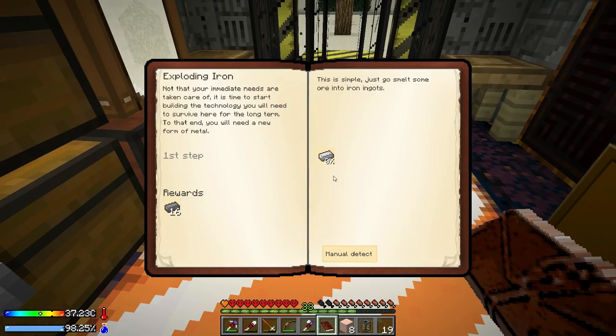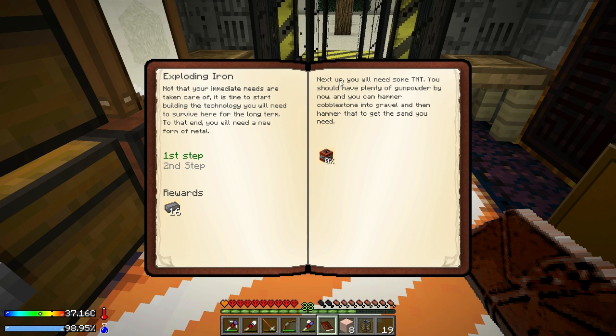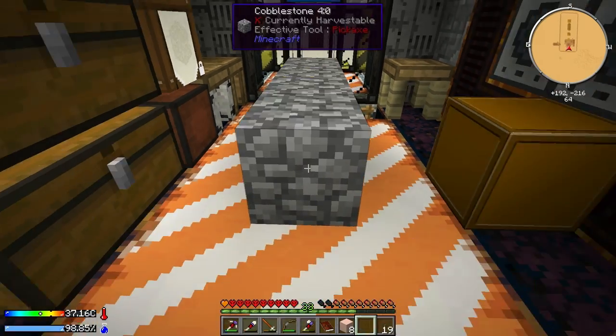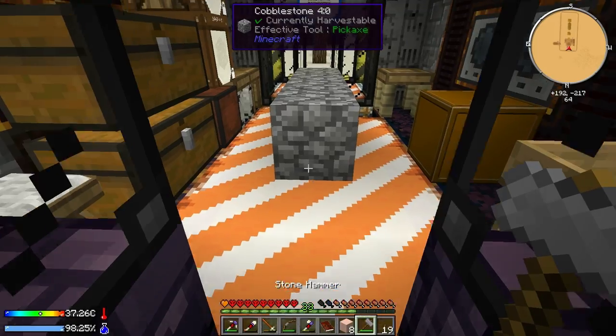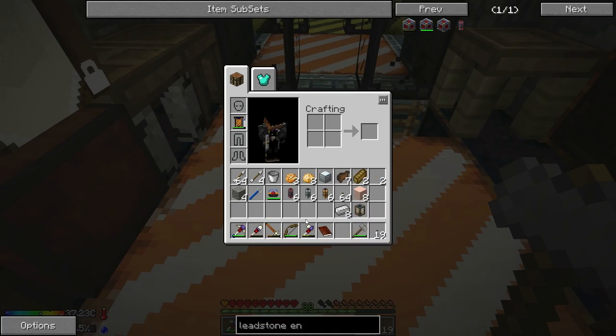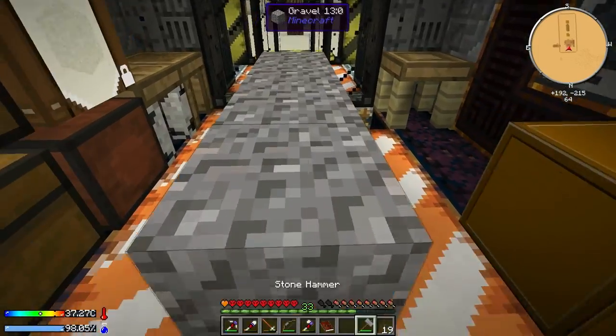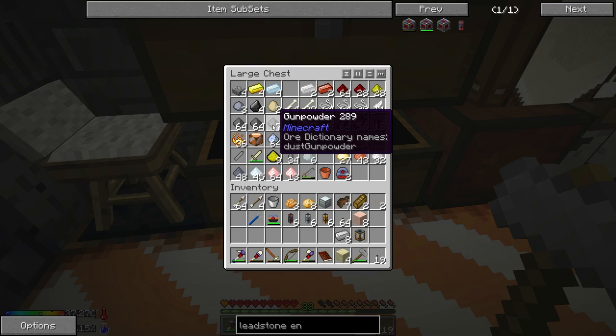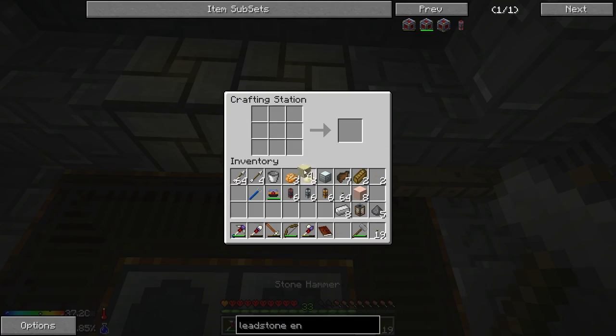All done - we got eight iron so we can manually detect that. The next step: you'll need some TNT - you should have plenty of gunpowder by now. Hammer cobblestone into gravel and hammer that to get sand. We need to turn in one TNT. It's four sand and five gunpowder to make TNT - grab the right hammer, not the crescent hammer. We also need to set up an autonomous activator with hammers to smash cobblestone into gravel automatically. Making the TNT now.